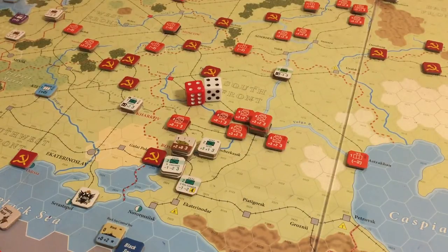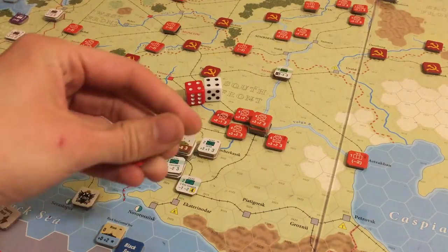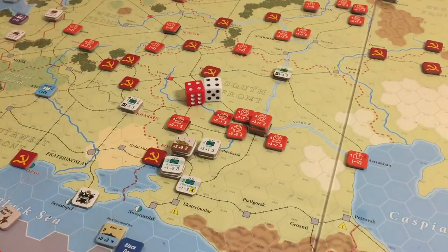Red replacement steps: Red basically gets all their armies back. They normally get one for having Moscow, Tula, Petrograd, and then they get one for every three resources they have, which they currently have seven, so they would be up to get five armies. They only have two to replace, so they're going to get both these back.